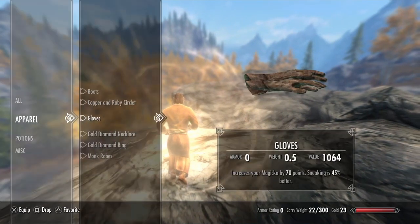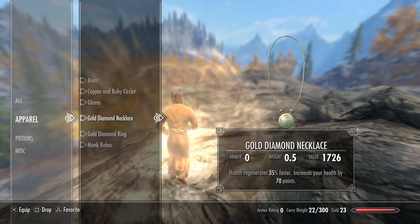Honestly, the sneaking enchantment on gloves was mostly because there wasn't really another good enchantment that fit with this build. But I was thinking sneaking could be helpful — I'm not really going to show it off in this video, but for an overall playthrough it is always helpful to be able to sneak up on people.